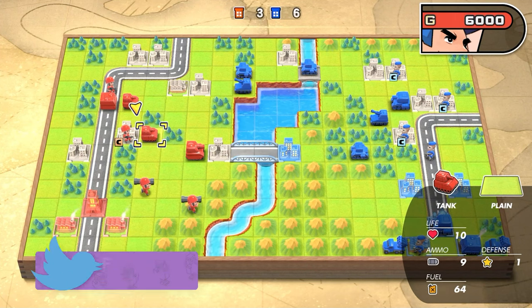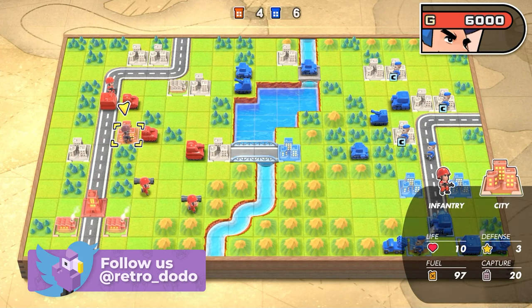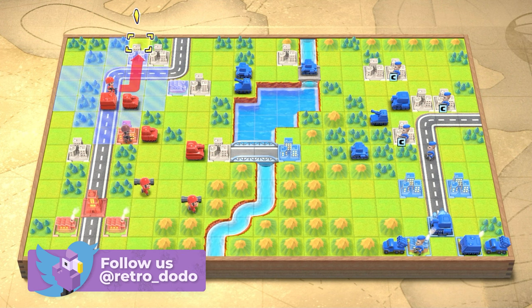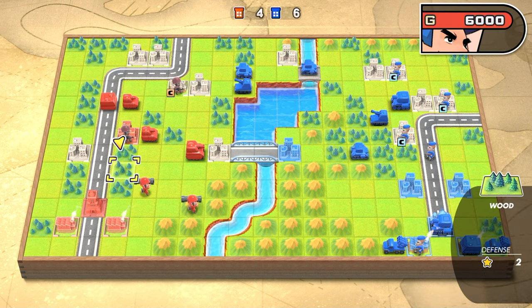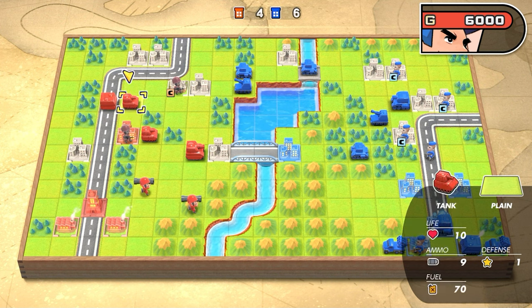Hey folks, it's Emma over at Retro Dodo and today I'm going to show you how to win Mission 9 in Advance Wars Reboot Camp. Olaf's back, which is quite a nice change after Grit's annoying sniper tag. I like Grit but it can really hit hard.